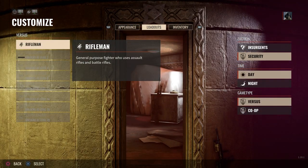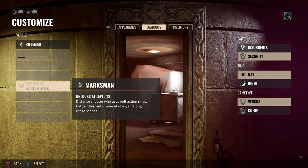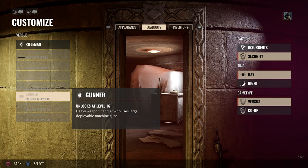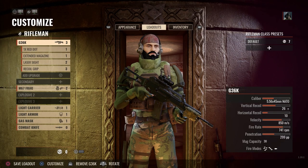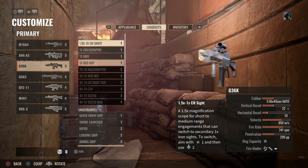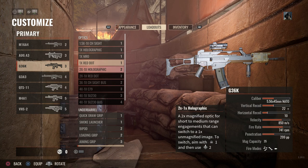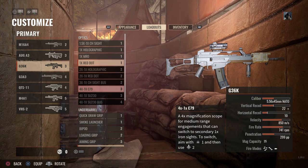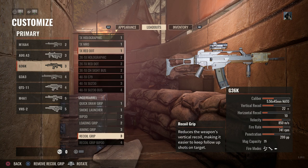Now jumping into loadouts — you can see you need to level up to unlock the other roles. You have rifleman, breacher, advisor, demolition, marksman, gunner, observer, and commander. All these unlock as you level up just by playing the game. I'm on level 2 for breacher. Here I have the G36C. To customize weapons — the G36K, or Kurz for short — you can select your weapon and then select your optics. All of these are based on points. A 1x red dot is one point, whereas a dual zoom optic is two points. Four times dual zoom is three or four points. All those points go toward your total points. I'm using three points toward the underbarrel recoil grip.